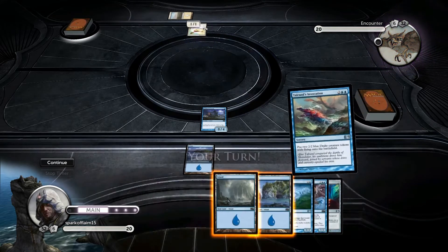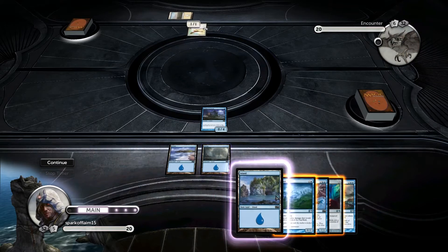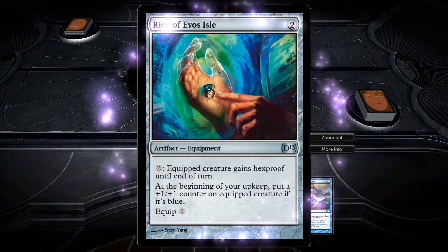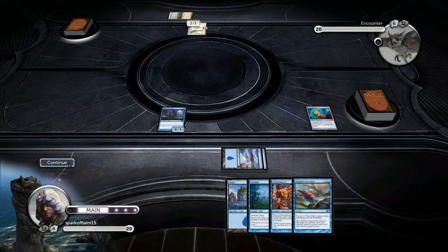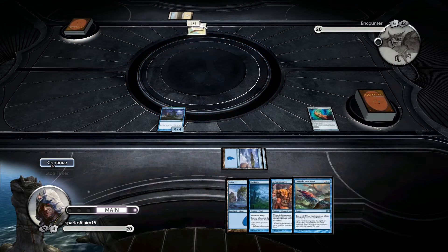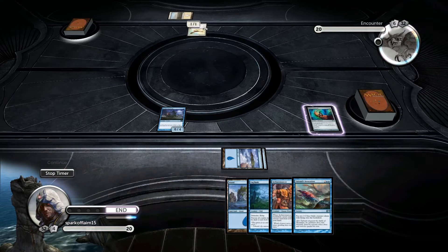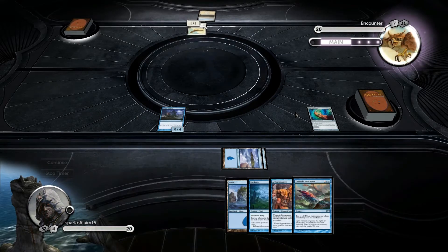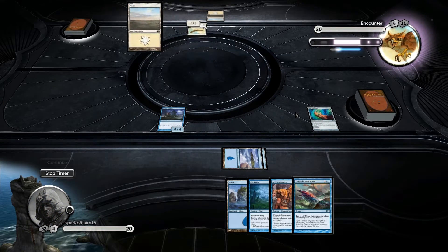That's really stupid. Why does blue get all this power recently? Delver just does not fit the blue color at all under any circumstances — he fits green more than blue, other than the revealing an instant or sorcery thing. At the beginning of your upkeep, put a plus one counter on a blue creature if it's equipped. That's stupid.